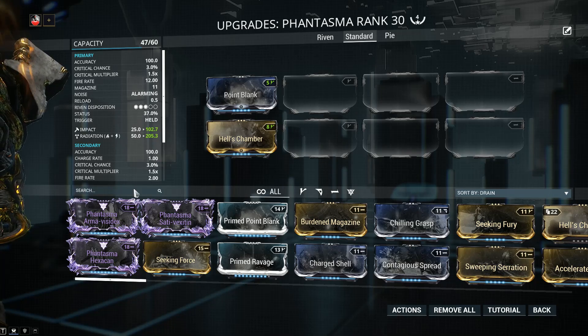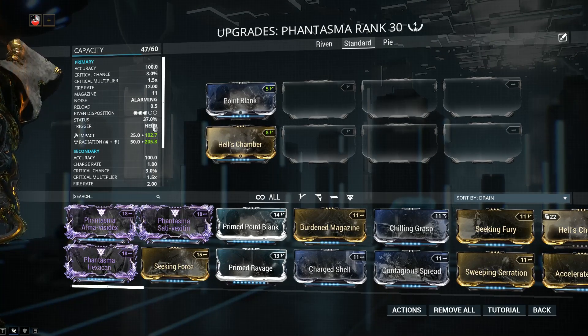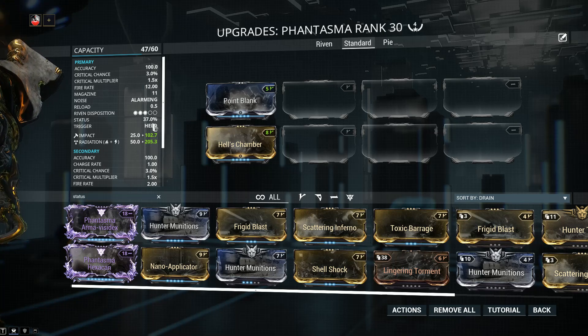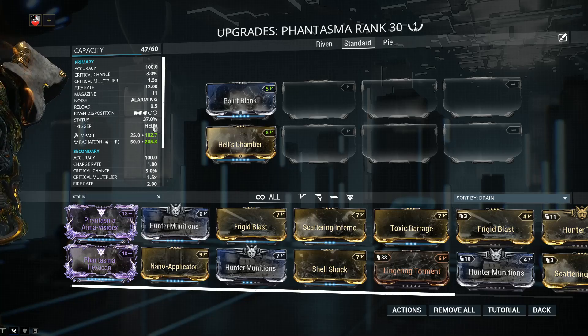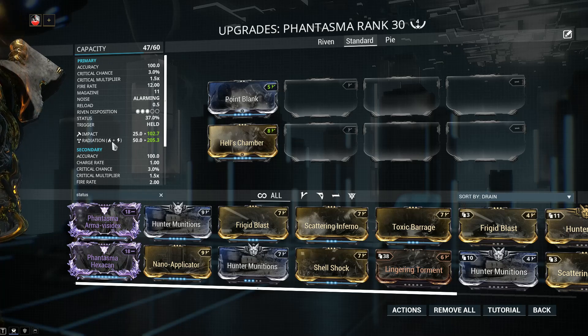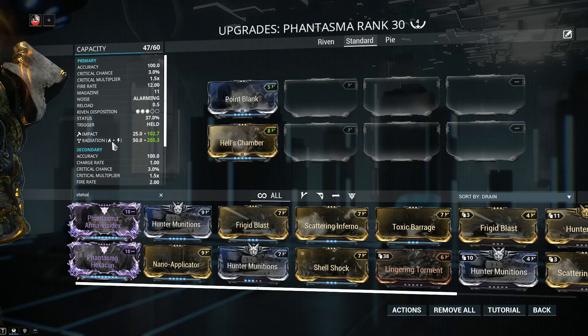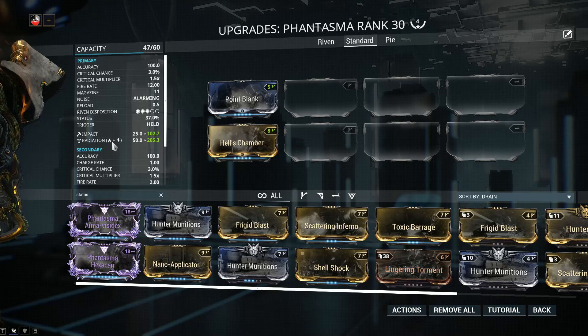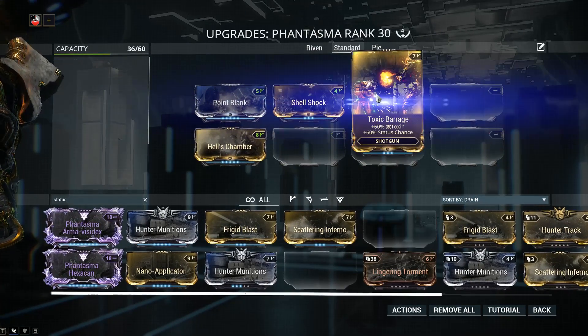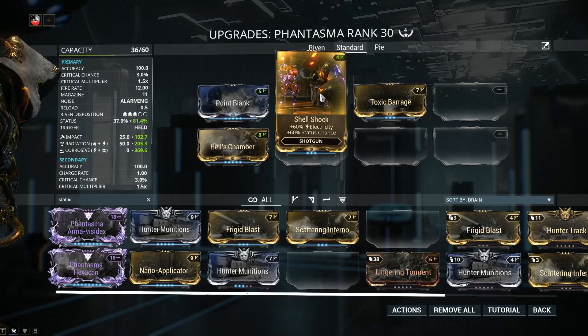Next we're going to go into elemental damage. I want to get my true status chance of 100% so we're going to need three of the 60-60 mods. Which ones you add will be dependent on your circumstances. I'm going up against Grineer which have two armor types: alloy, which is weak to radiation damage I already have on the weapon, and ferrite which is weak to corrosive damage, which is what I'm going to be building. Against Grineer more often than not your best approach will be corrosive, which on a status proc will be chopping away at their armor. Corrosive is the elemental combo of electricity together with toxin - the two 60-60 mods being Toxic Barrage and Shell Shock.